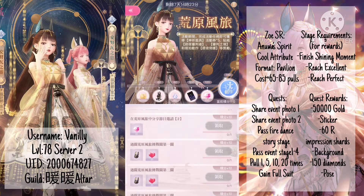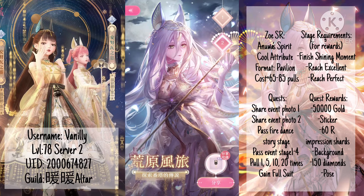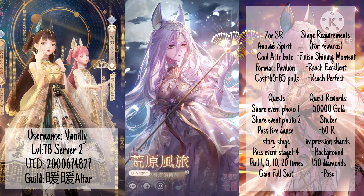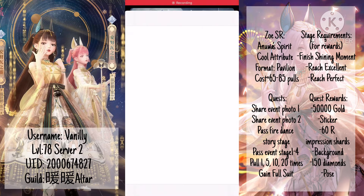I passed the fire dance story stage already, which is stage 5, so I can share the second photo. Sharing both photos will give you a sticker each.